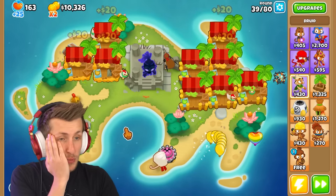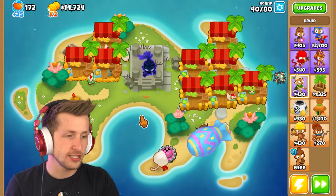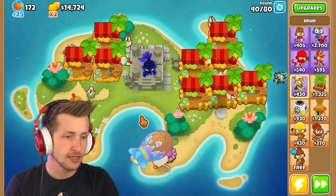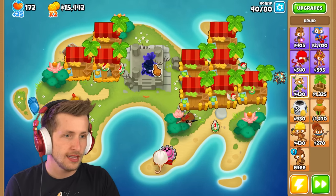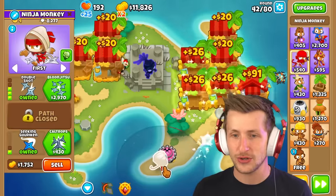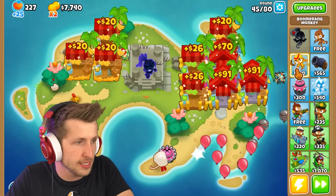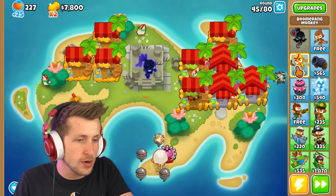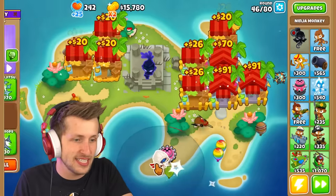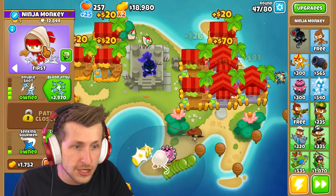Oh my gosh - druid spirit of the forest! Is that gonna make the spirit of the forest do four times damage as well? Let's see how fast he destroys things. Boomerang monkey is gonna be really nice as well. Adora just does so much damage, it's crazy. Five times damage - wait, 12,000 pops on this ninja, what the heck?!